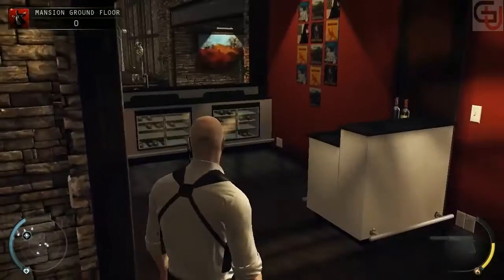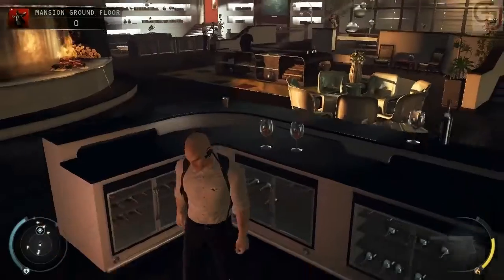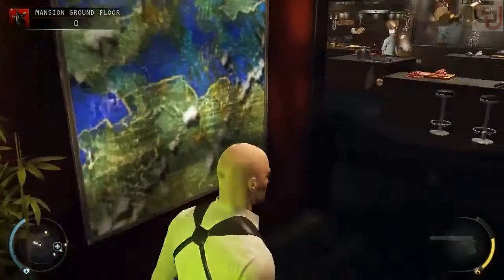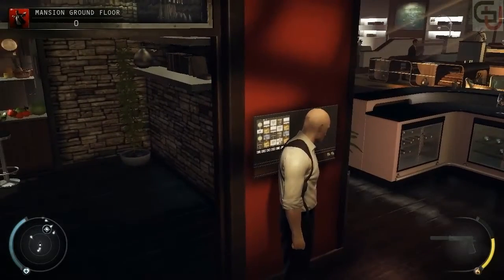Order one of those mobile restrooms to put in the garden. I will not risk infiltration by allowing anyone into the mansion that has not been directly approved by myself or my closest staff. You don't get upstairs without the head of security's keycard.